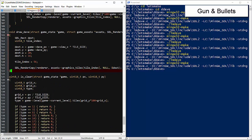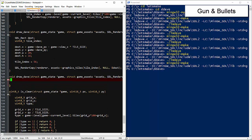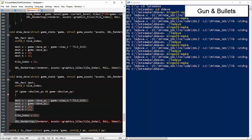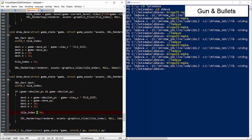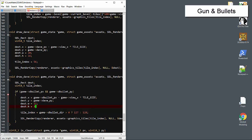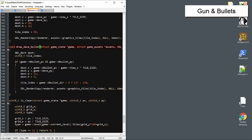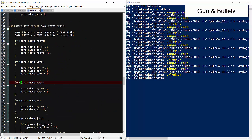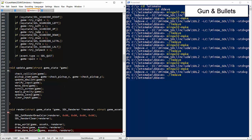Now we'll draw the bullet, which is very similar to drawing Dave since both need pixel precision. The tile depends on the direction the bullet is facing: tile 127 for right and tile 128 for left. The bullet isn't being drawn initially, but it hit a gem on the right — so it's moving and collecting gems for Dave. The fix: I forgot to add draw bullet to the renderer.